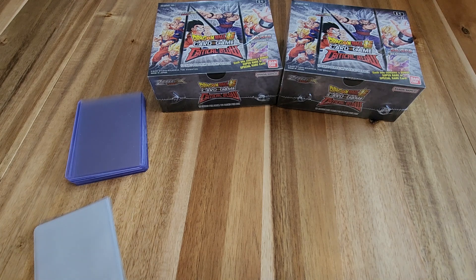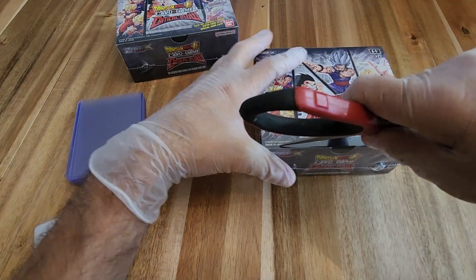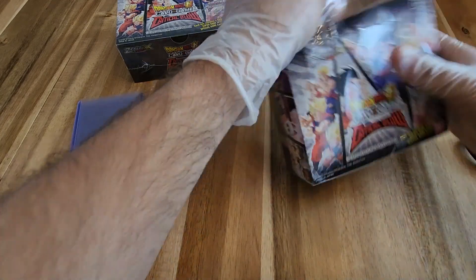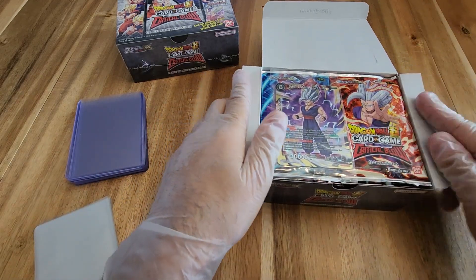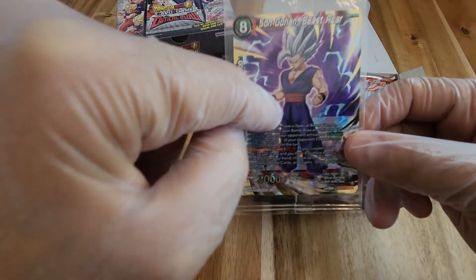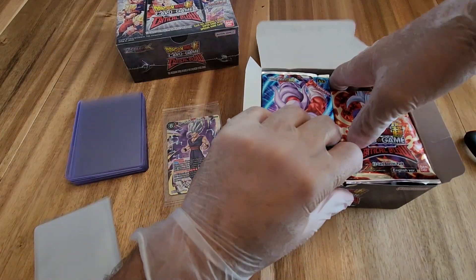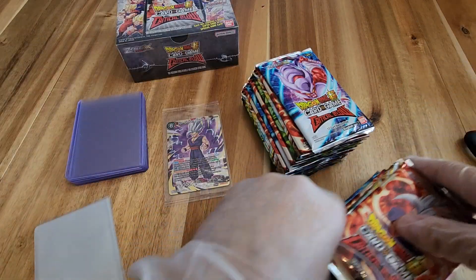Without spending too much time, let's get right into it. I think we're going to go with the right side — let's get this right box opened up. I also realized we might have some people in the comments from the last video, because I did pause it to come back and pre-cut all of those packs. We might have some haters saying it's not legitimate, so I'm going to keep the video rolling. We'll zoom past all of the cutting though. Our box topper is a Son Gohan — pretty exciting. We got this one with that secret rare last box; curious if we get another.